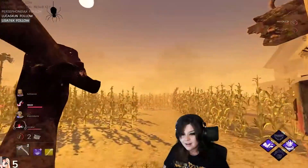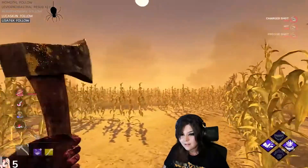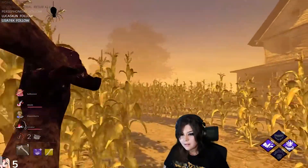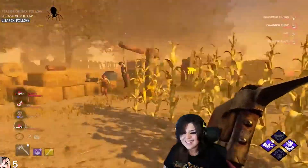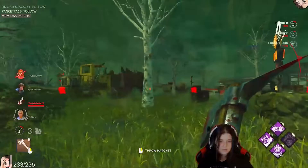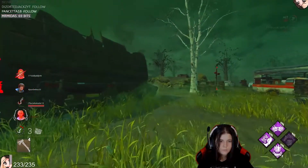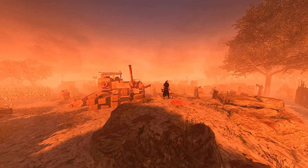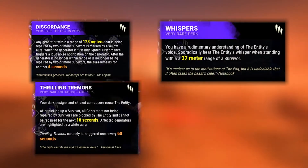You can use the auras as simple information allowing you to make more educated decisions on where to go next, or be even more direct by using the information to hit long-range hatchets. This is a favorite among good Huntress players as it allows them to go for hatchets that are otherwise difficult and random. Personally, I like to use BBQ and Chili simply because of the information it offers along with the bonus blood points. Other perks that give you information on survivor locations without auras would be Discordance, Whispers, Thrilling Tremors, and Rancor.